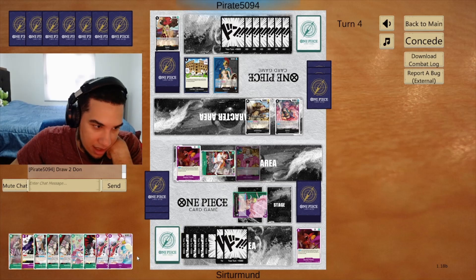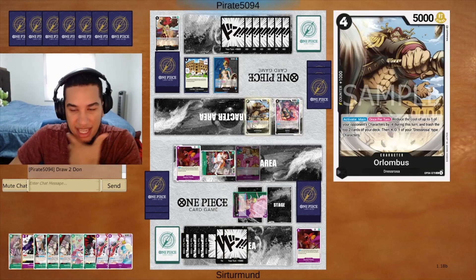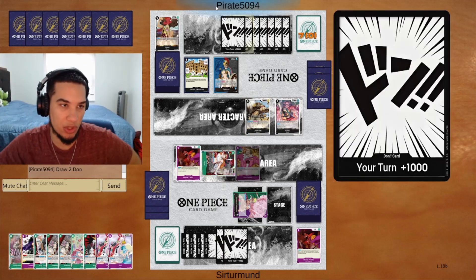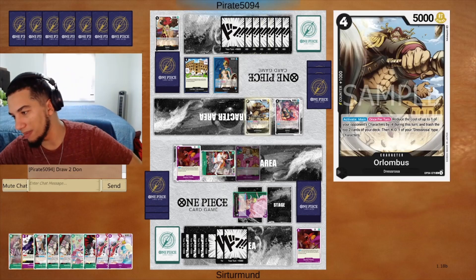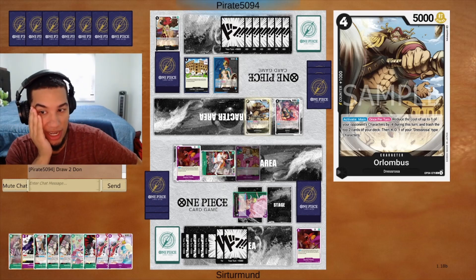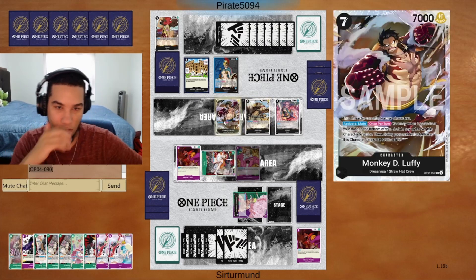Next turn we're going to be at 8 Dawn, and then the turn after that is when we go ahead and play Doflamingo. So we can take another attack here before we have to worry about that Luffy eventually. That Luffy is going to be a problem. Opponent needs to be careful not to attack too much when I have my 10 Dawn played to play Doflamingo. Yeah, that's the Luffy of course.